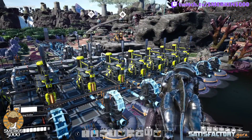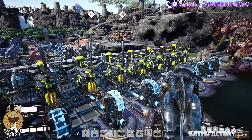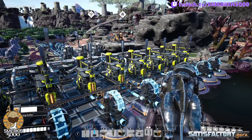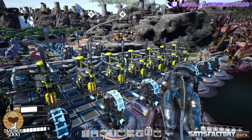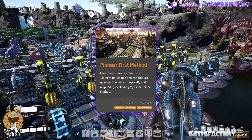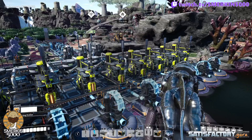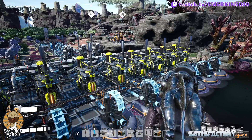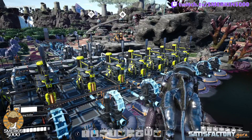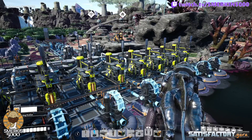Here we are at the eastern swamp, the location of the battery facility. This time around I've decided to make nine blenders producing batteries, which requires me to use two nodes of bauxite at this location. Normally I use the pioneer-first method and only make what I need, but for drones you need a healthy supply of batteries. So if you're going to set up a battery factory, you may as well invest a little more time and make probably more than you'll ever need — that's why I've gone for this setup.